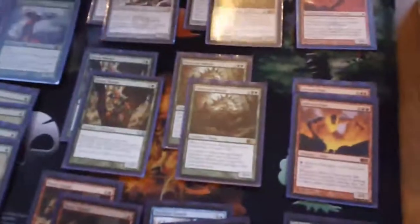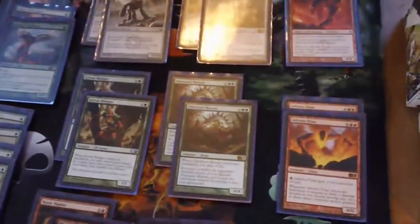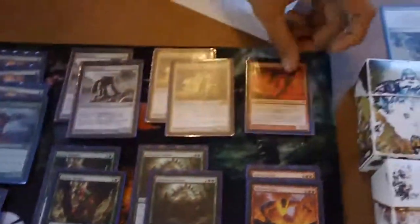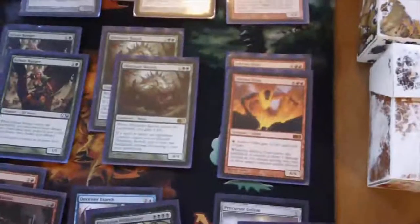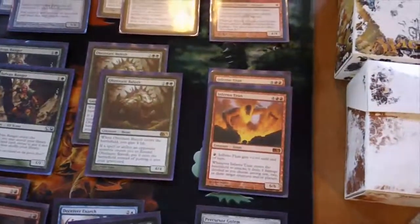And then I have this Baloth in here so that I can gain more life back when I'm playing against the aggro decks in my meta. From there I've got one of these guys, and he's just very awesome, giving me Hasty Inferno Titans. That just wins the game. From there it's just game over.